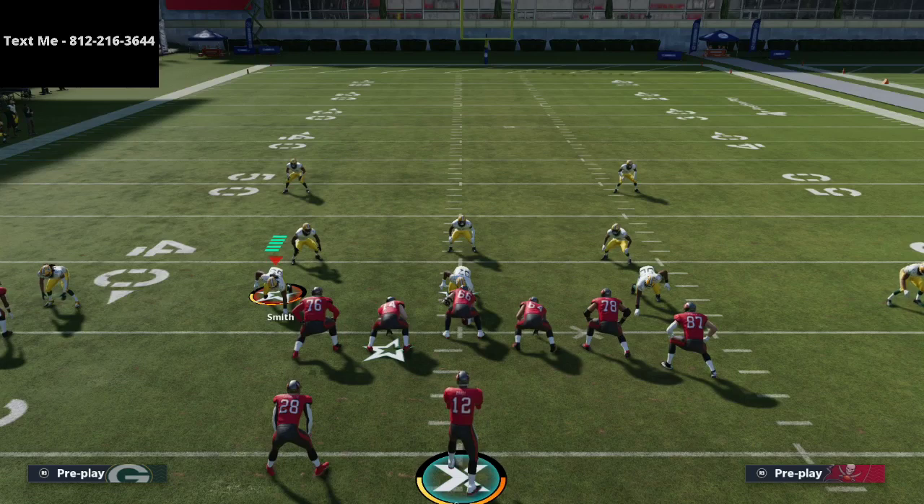If you want my version of the Y Trips offense and the entire New England Patriots offensive playbook, that link is in the description. I believe it's the best offense and playbook in Madden 21 — it has Trips Tight End, Bunch, Y Trips, Slot Offset, Split Close, and more. The Y Off Trips pass is such a good formation. If you want a free sample including a one-hour breakdown of the Y Trips formation, text me at 812-216-3644 through my text message membership. Thanks for watching — I hope it was helpful, and we'll see you on tonight's live stream.